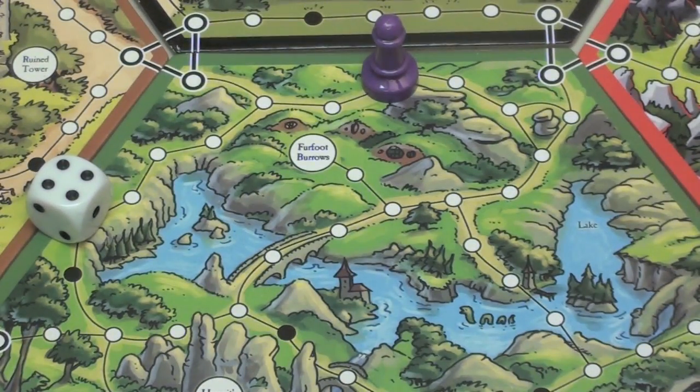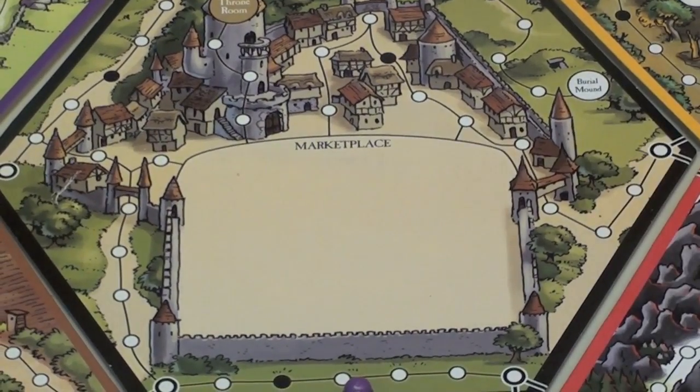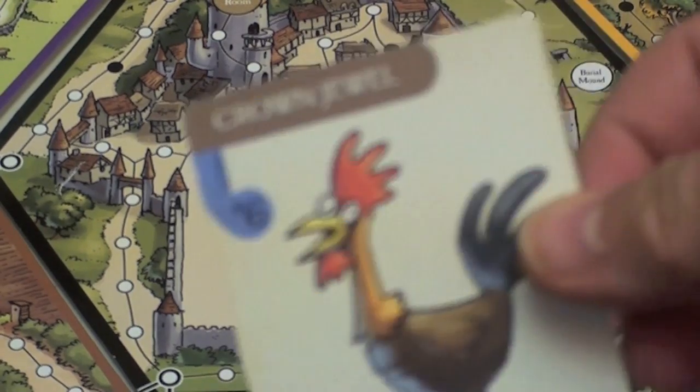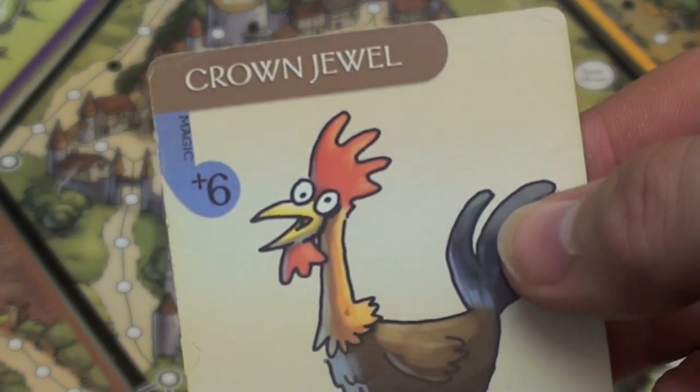So all I have to do is figure out where the castle is, look for the burial mound — oh, I see it, right there. All I have to do is get there, and once I get to the burial mound I'm going to get a crown jewel, because I need crown jewels to win the game. You draw a crown jewel — this one gives me plus six to my magic.